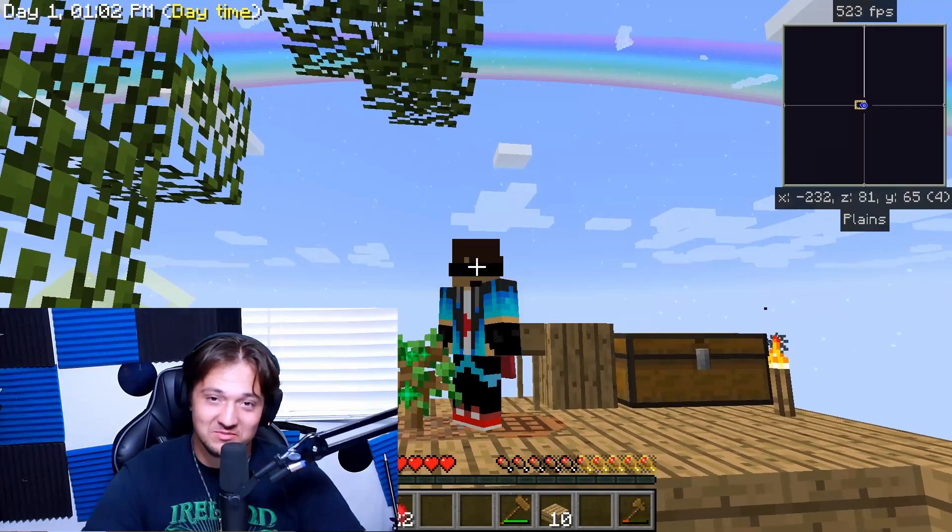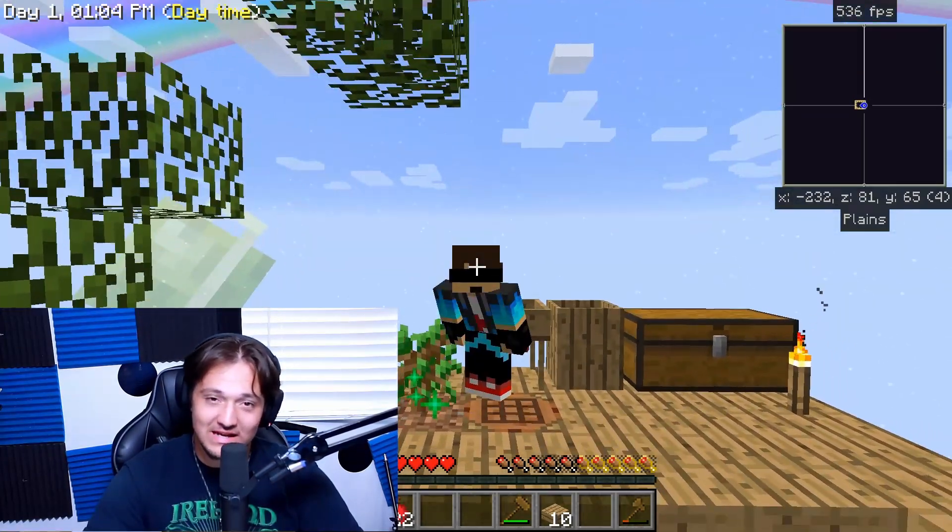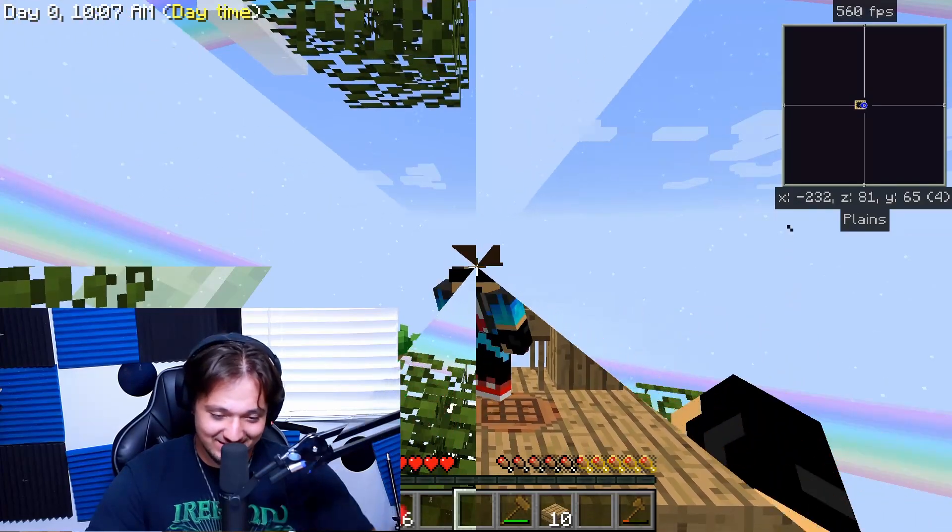This is what my life has come to now. Twerking on an oak sapling to get wood and leaves. Hey y'all, it's Aiden.